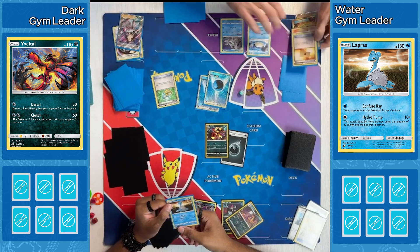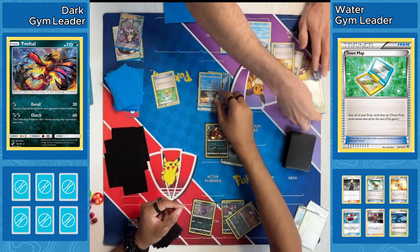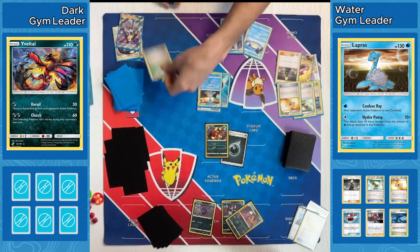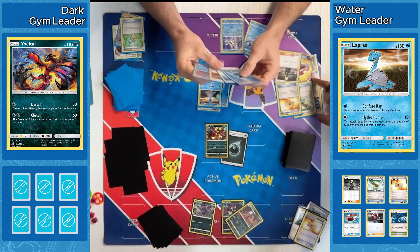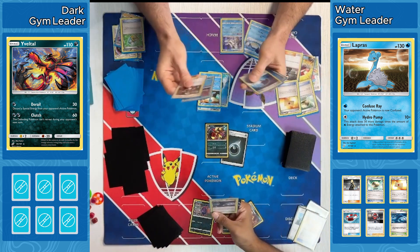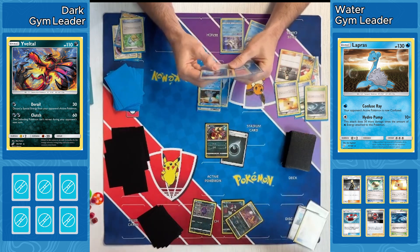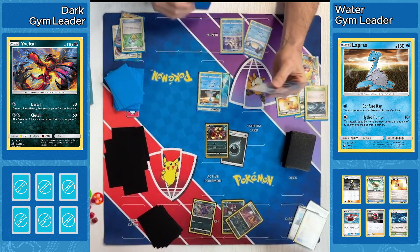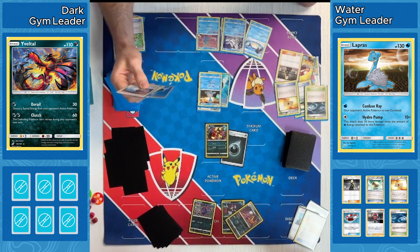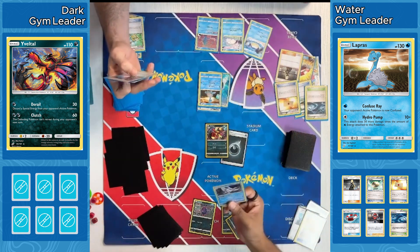Town Map not getting played down — we'll be able to see what those prizes are. Looks like their Professor's Letter, Floatstone, Rough Seas, Cynthia, and Ball Guy are in there — a couple of things they would rather have in their deck. Floatstone is probably one of the primary cards, along with the Professor's Letter. They're probably wishing they had that Cynthia right now to refresh their hand. But they will at least be able to pick what they want once they start taking prizes.